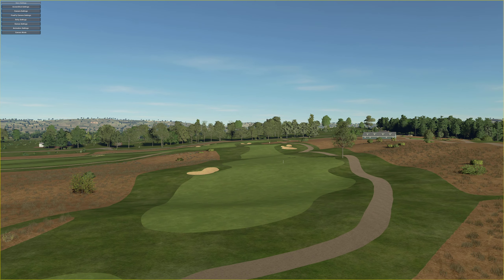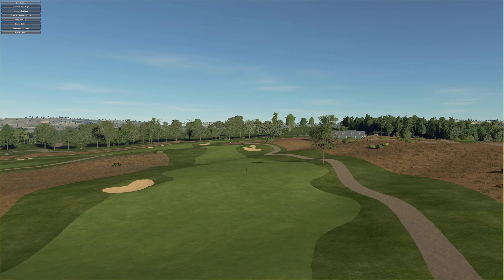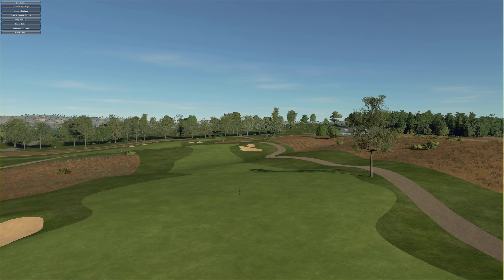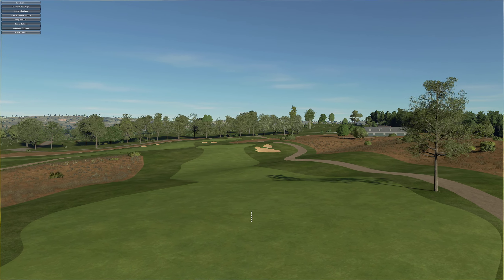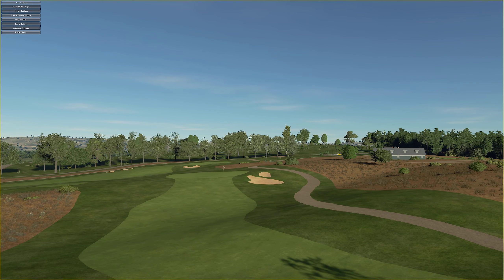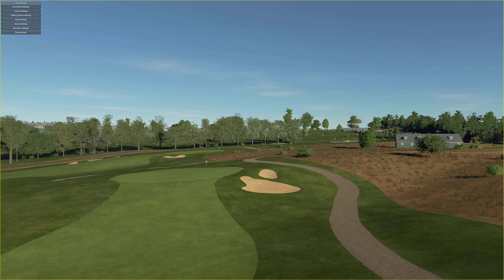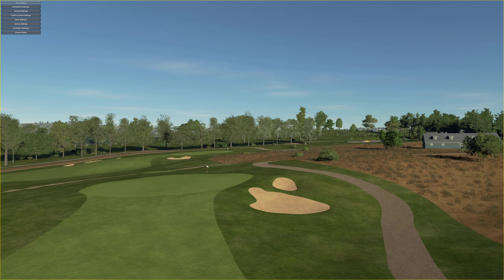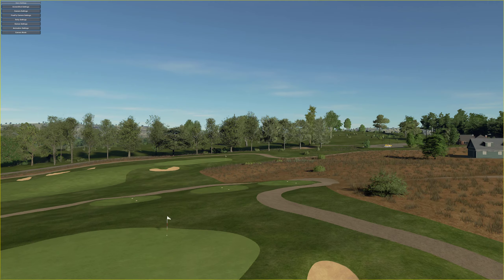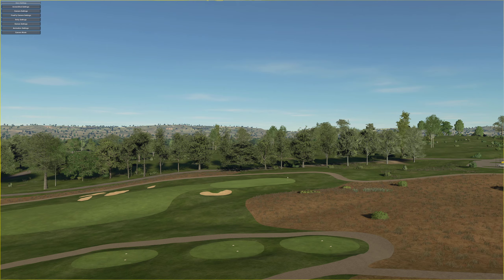It sounds easy enough, but back when the course was still in existence — mainly the 90s and early 2000s — it wasn't a given that high resolution satellite imagery was available everywhere, especially in an area like Northern Michigan. For the relatively wide open front nine this was generally not a hindrance, but not so for the back nine, which was heavily shadowed by all the trees. Trying to make out whether a blurry smudge on a satellite image is a bunker, a cart path, or just nothing at all can make a person feel a little insane.